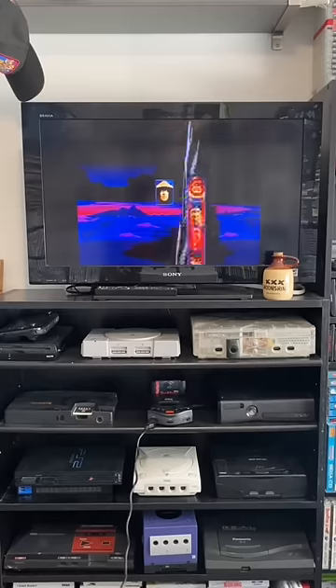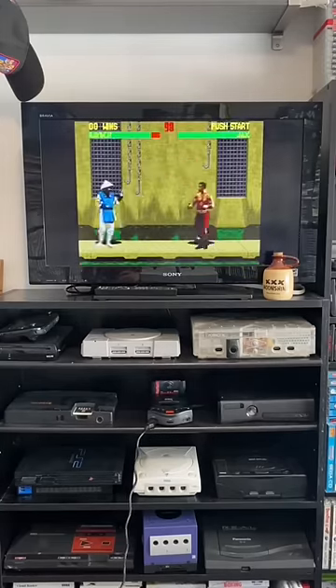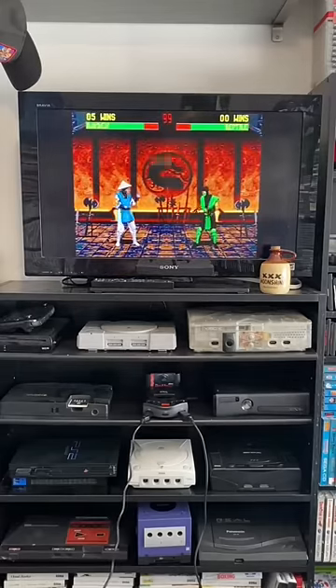You're going to need to select Raiden as your character, and you will need to wait until the Armory Stage comes up. It may take you a few tries — as you can see, I didn't get it on the first try here, it took me a couple. But once you get the Armory Stage, which is this one, you will be able to perform the Furgality.